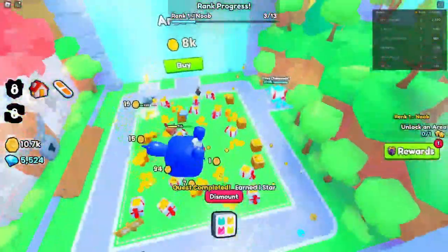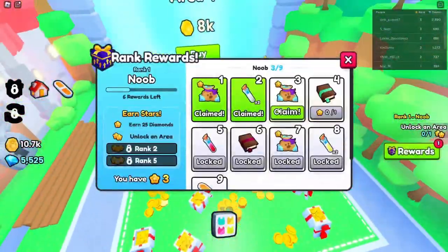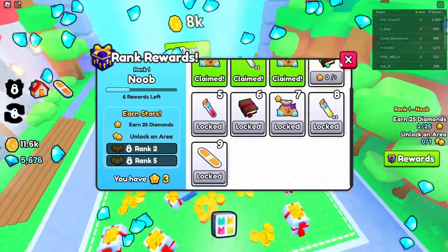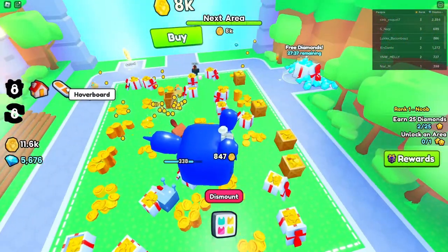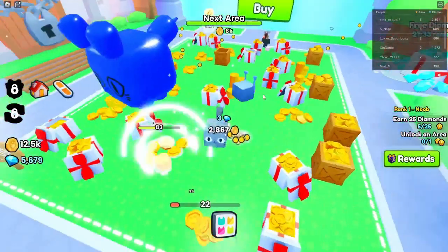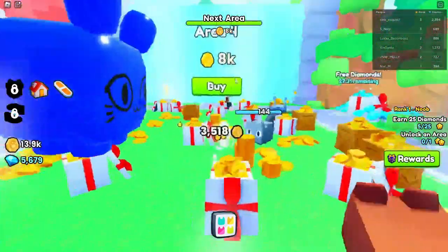I have one star — let's go. What do I need a star for? Bag of diamonds, get that. I can get a hoverboard — I already have one. Why is everything untradeable? I got an area — bye.